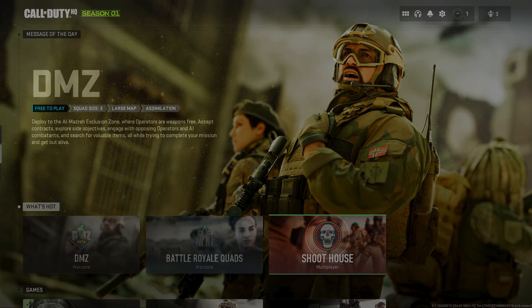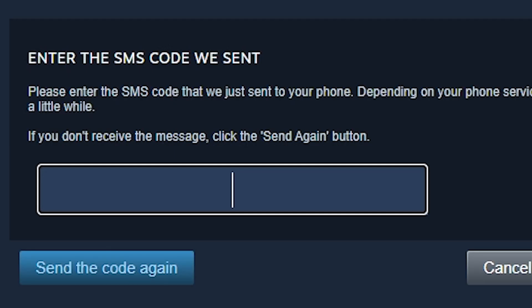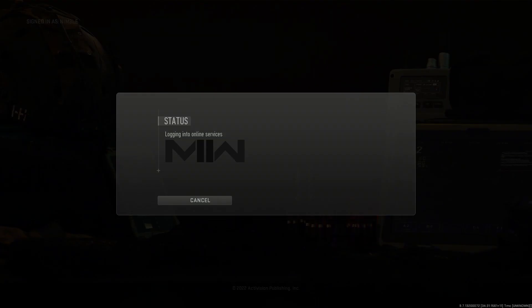Restart your computer after you've installed the drivers, then quit out and go back in if you haven't added your phone number yet. You should have a message pop up about that.